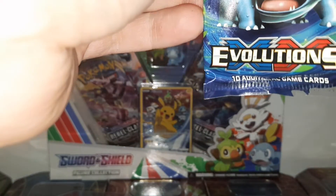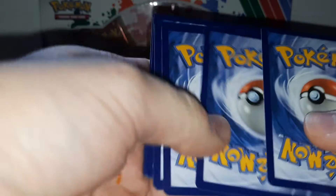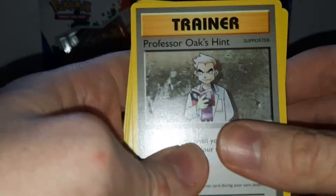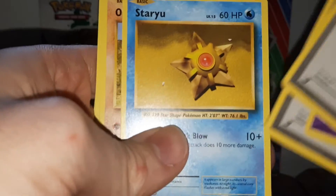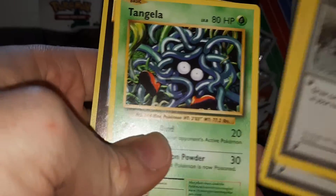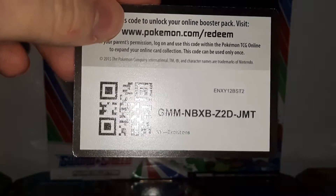Let's start with Evolutions. At the end of the video I'm going to share some codes with you as well. Took the code card off — I'm going to do three because this is three-pack for XY. Cards pulled: Professor Oak's Hint, Clothing Maintenance, Staryu, Onix, Weedle Chop, Tangela, Charizard Spirit Link, and Dewgong. There is the code card for that one.